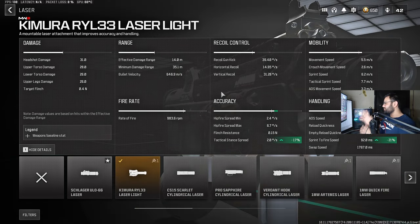For lasers, I usually don't like putting them on SMGs because sometimes you want to aim down sight and hold an angle. In this case you're going to have to use one, because the problem with ARs converted to SMGs is that they have a very slow sprint-to-fire time. That's why you never saw me talk about the MCW with a conversion kit — yes, it has a high TTK, but the sprint-to-fire time was really bad and I was always winning against the MCW with the HRM. So we're going with the Kimura RYL33 laser sight.